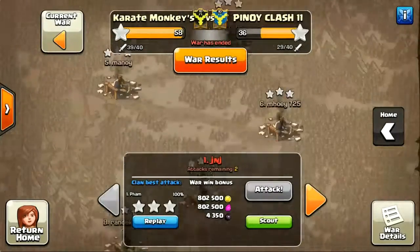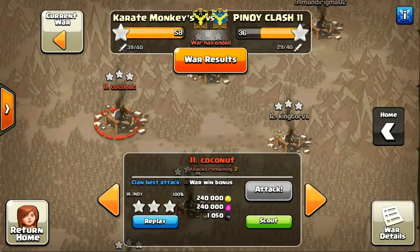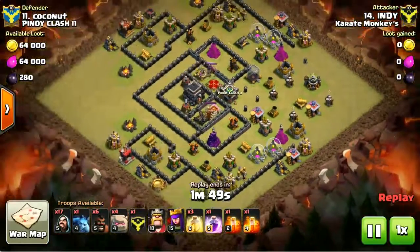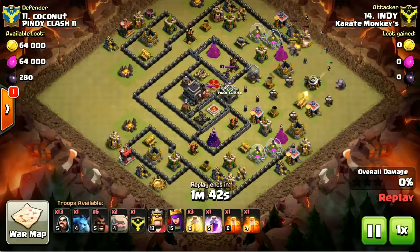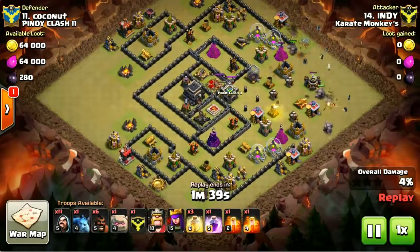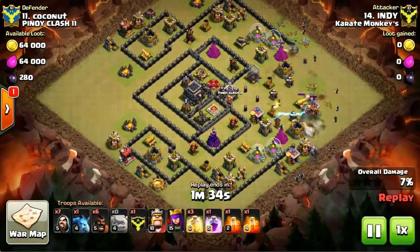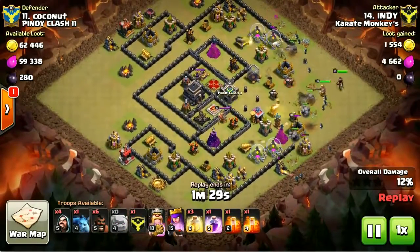So let me show you something you don't see very often at the Town Hall 9 level. Here we go — that's a mass golem attack. Four golems going into a ring-join base, and a very smart attack. He basically splits his troops into two forces: one at the top, one at the bottom. A loaded wizard — 17 of them — and just a handful of haste spells and a couple in your Clan Castle.